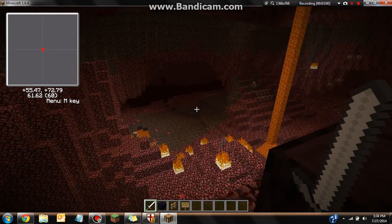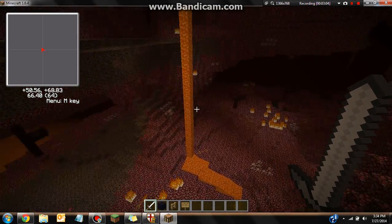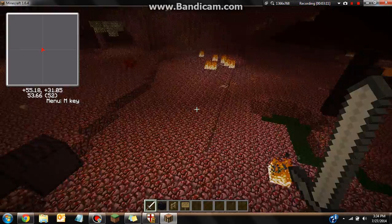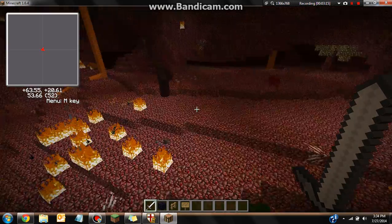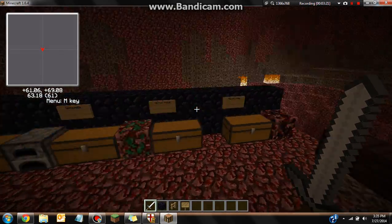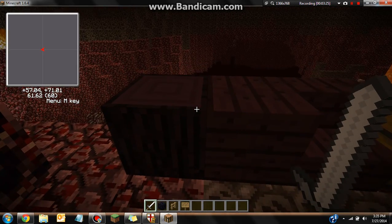Next I'm going to go over the wood in this dimension. You'll find this randomly spawning around. You can basically make a survival series here — it's like regular wood. It's called Vile Wood. You can basically live in this dimension, not counting getting killed by pigmen. This is Vile Wood and this is what it looks like.